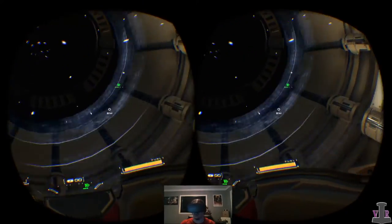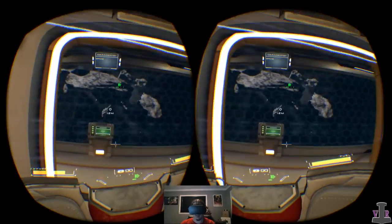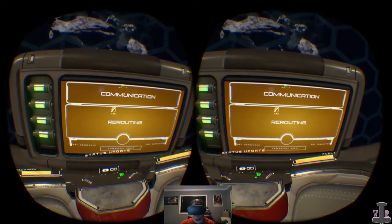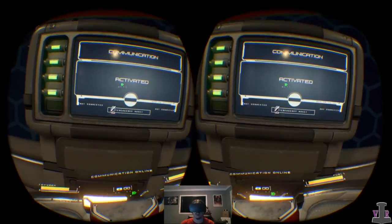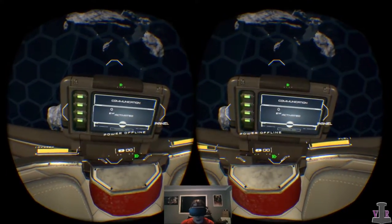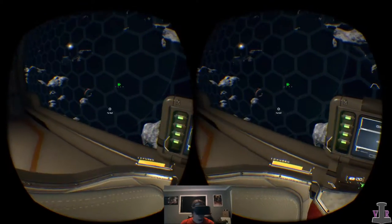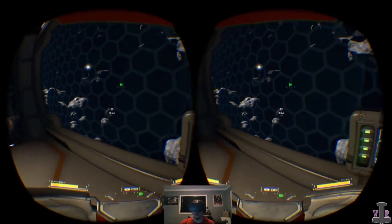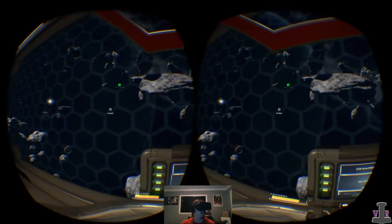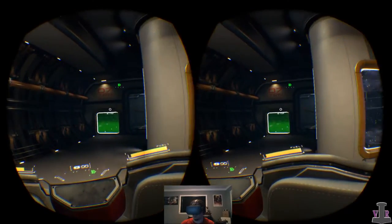I think I saw a door here — nope, that's a window. There we go! Status update: communication relay online, reactor chamber power offline, power relay transmitters offline. So a lot of things are broken. I take it my mission is to reboot everything.